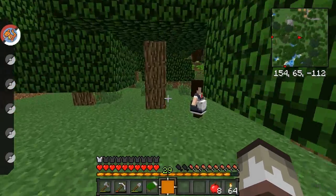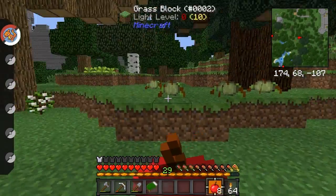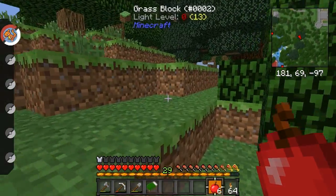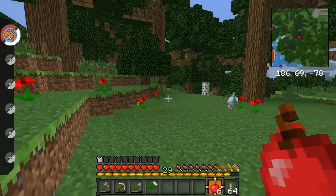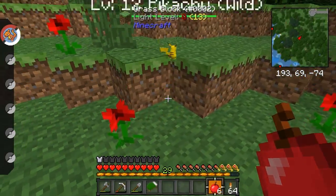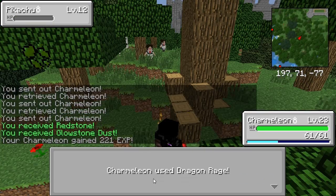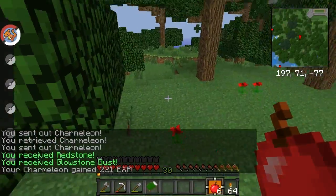That's Pidgey. Butterfree — I need to keep away from that building. These guys are not what I need. Pikachu! You are tiny as hell. You're absolutely adorable. Too bad I need to kill you. Dragon Rage — oh! Glowstone dust and redstone. Awesome. Probably need that later.